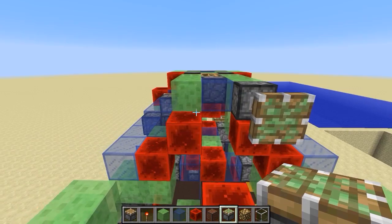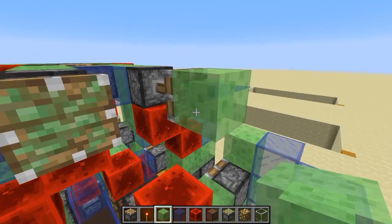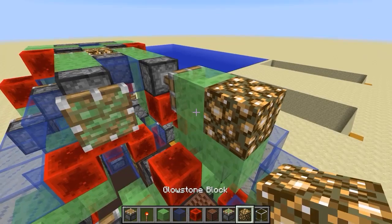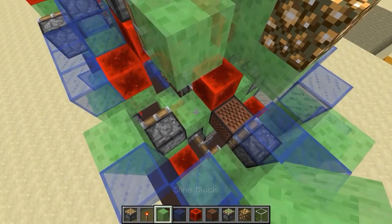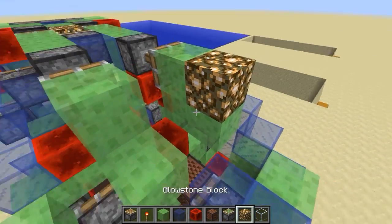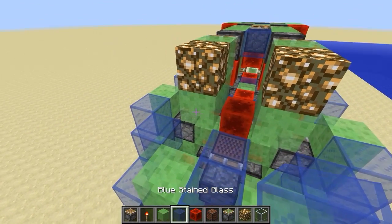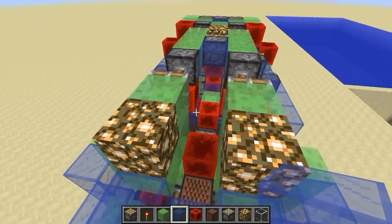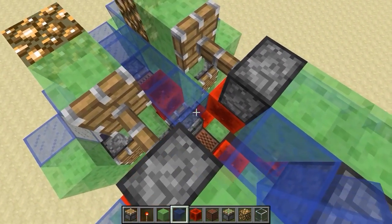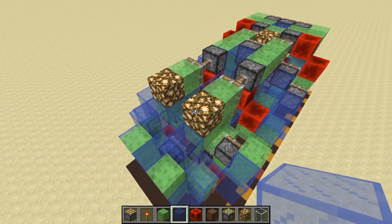Okay, step twenty: grab another sticky piston and place them here — they will extend. Grab some slime blocks: one slime block, then two below, then glowstone. Do the same on the other side — we're slowly getting to the point where the back engine will be completely covered up. Close down there as well — can also be a sea lantern. Then stained glass here and here, and to cover this up: one, two, three, four glass blocks — and that is step twenty.